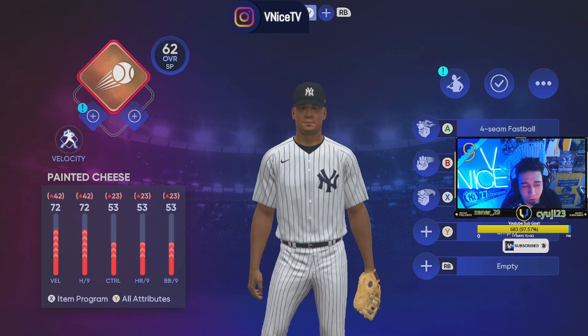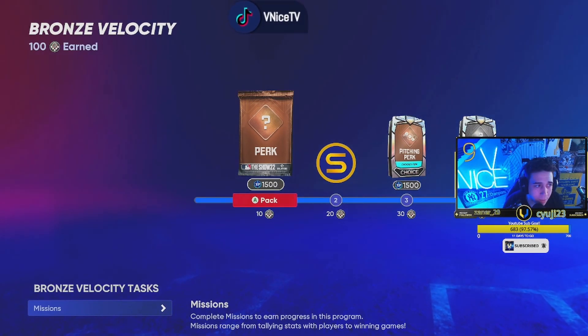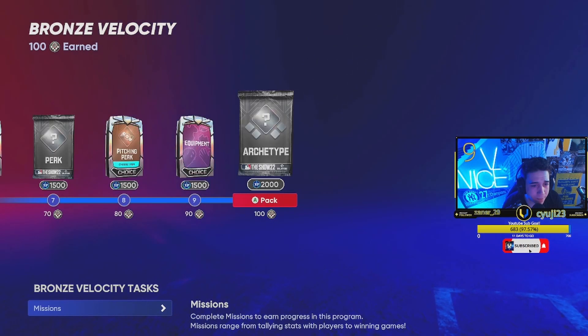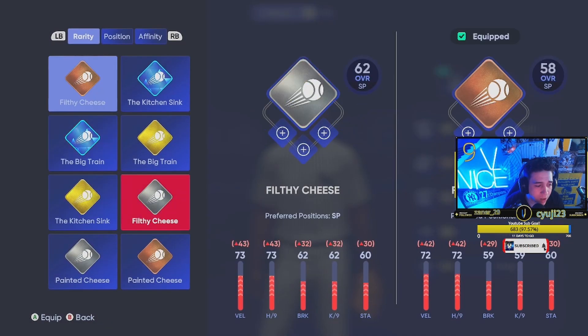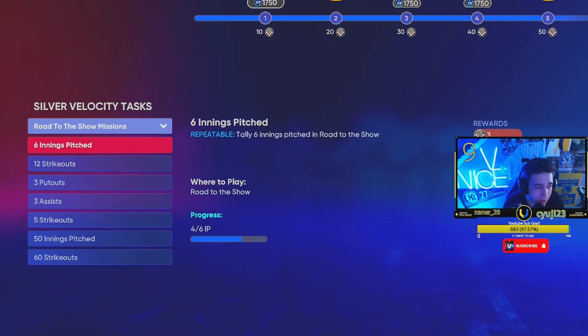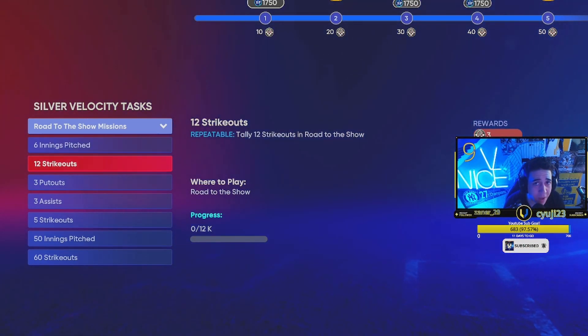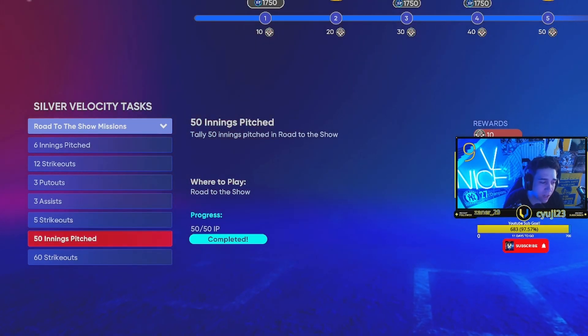Go ahead and create your loadout — you're going to start off with a bronze loadout. If you click on your item program, which is X or Square on PlayStation, go through the process of your item program from bronze to silver. You'll get your silver loadout. The way that you do this is through these Road to the Show missions — you've got to pitch six innings, get 12 strikeouts. These are repeatable missions, so just go into games and keep doing this over and over again.